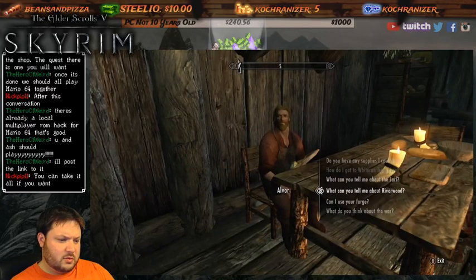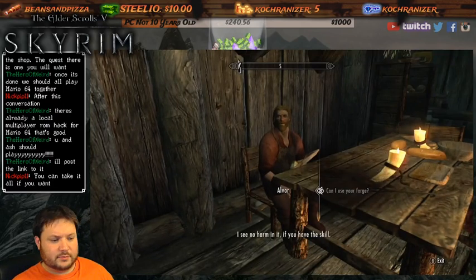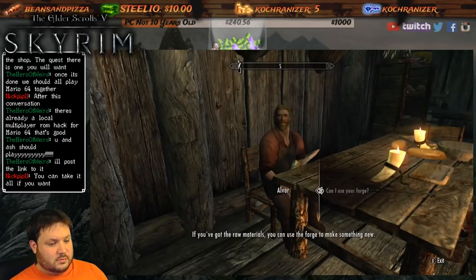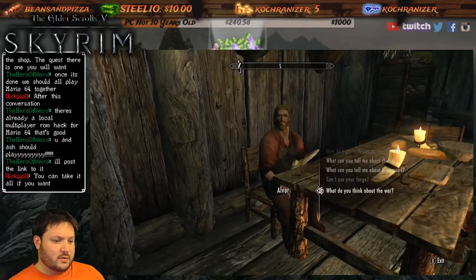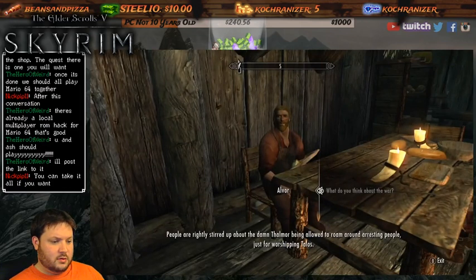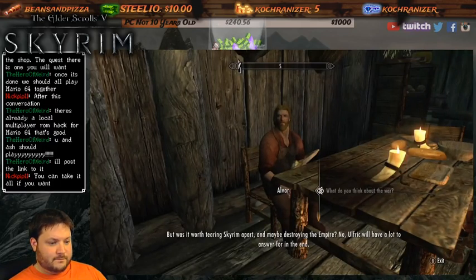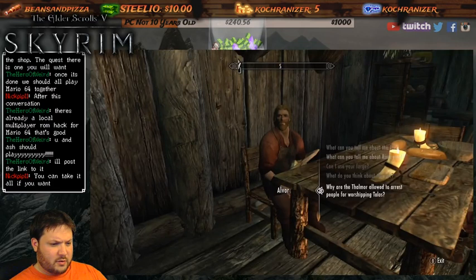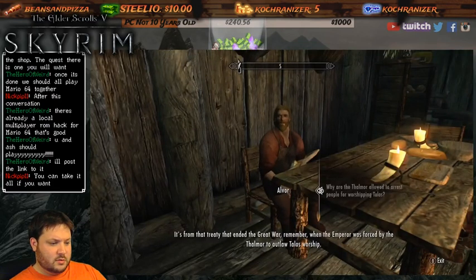What can you tell me about the Jarl? I can use your forge - I see no harm in it if you have the skill. The grindstone will improve your weapons, and you can use the table to improve armor. You can use the forge to make things - the only thing we have is an iron ingot. People are rightly stirred up about the Thalmor being allowed to roam around arresting people just for worshiping Talos. Was it worth tearing Skyrim apart and maybe destroying the Empire? Olfric will have a lot to answer for.